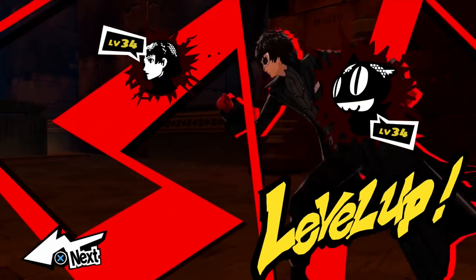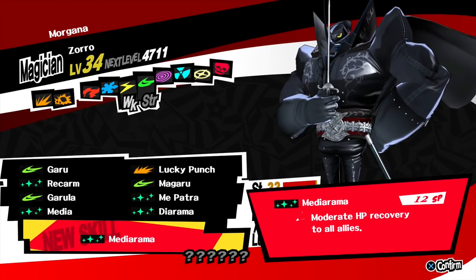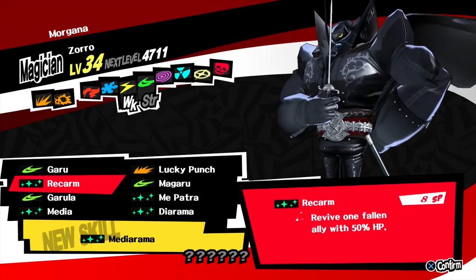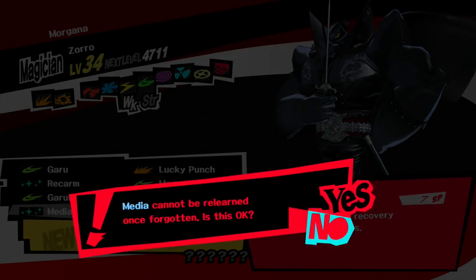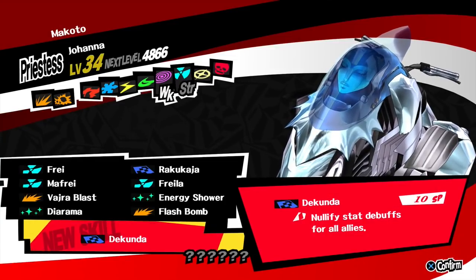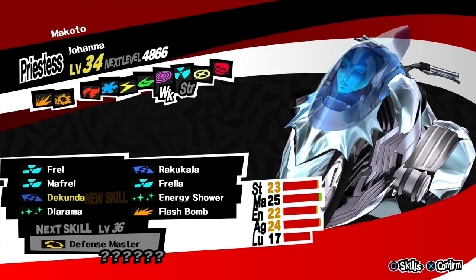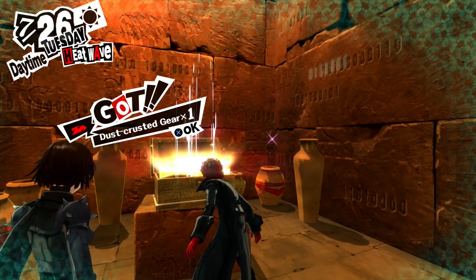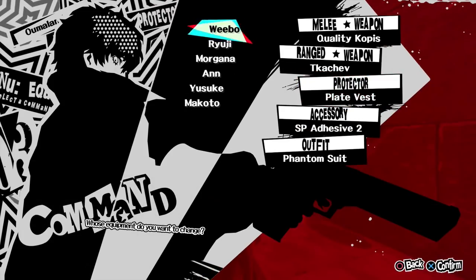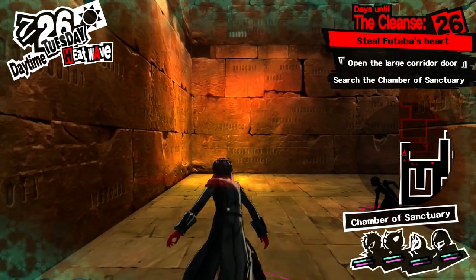Level up for Morgana and for Makoto. New skill: Meteorama — moderate HP recovery to all allies. Yes, thank you very much — I will take that for sure. I'll get rid of Media, I rarely use that anyways. Dekunda — nullify stat debuffs for all allies. Oh, that's pretty good. I guess I'll get rid of this one then. Dust crusted gear — that sounds like something I'm gonna have to wash. Why is that in a treasure chest? Seems like trash. We should have those in garbage cans instead.